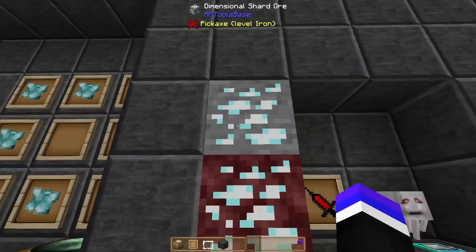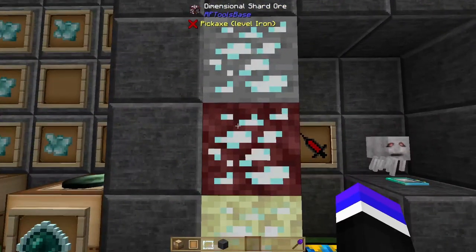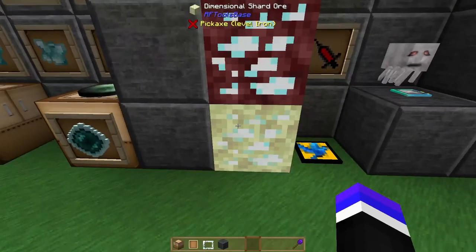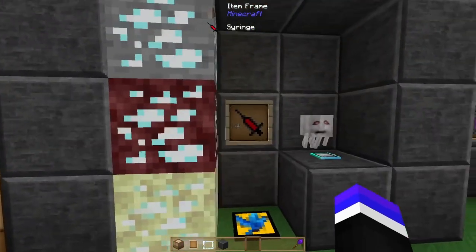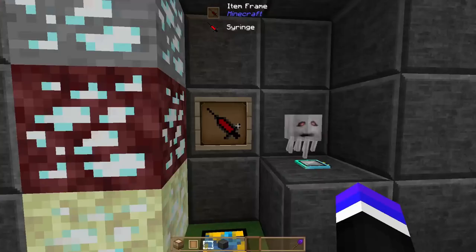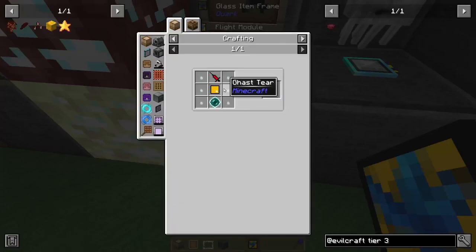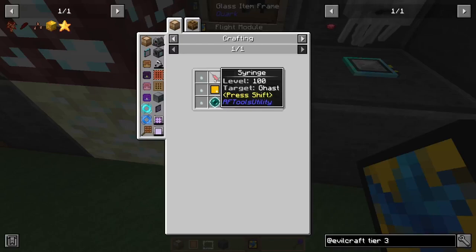The dimensional shards are obtained via the dimensional shard ore that can be found in the overworld, the mining dimension, the nether, or even the end. The syringe is specific to the ghast — this one says pig because in creative mode it just gave me pig. What you'll need to do is take this syringe into the nether, find yourself a ghast, and poke it. It does require ghast — notice it says level 100 target ghast.